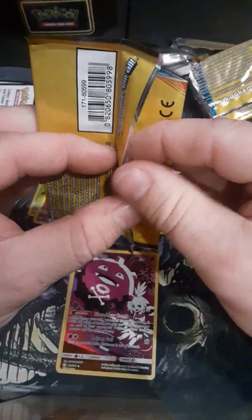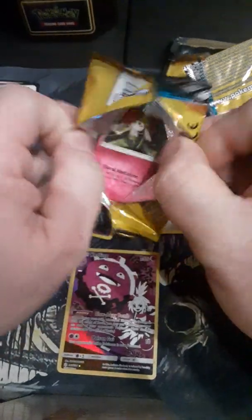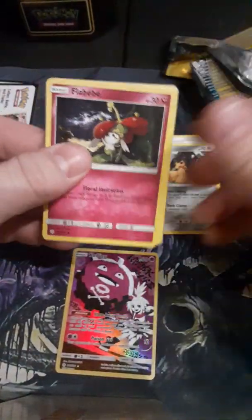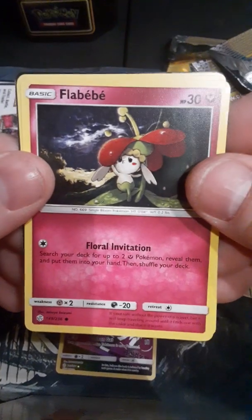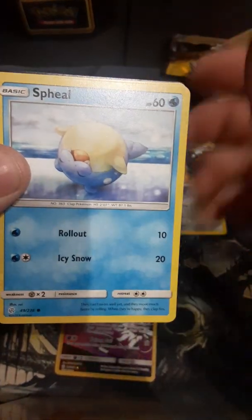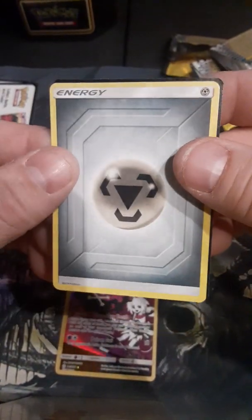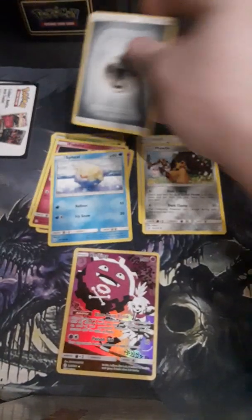We're opening pack number three. All right. Flat BB. Shveel. And an energy. Nothing fun there.